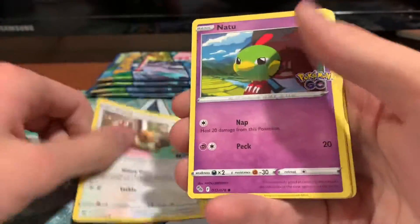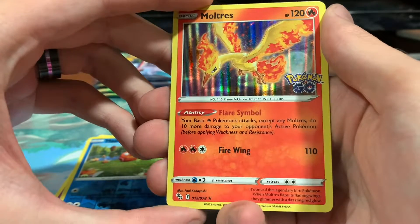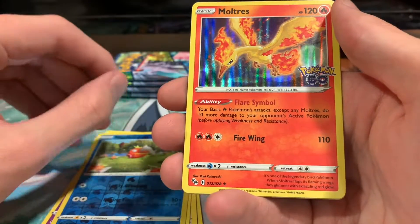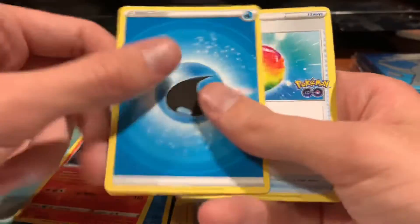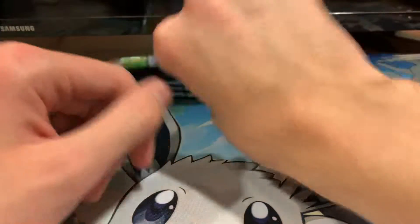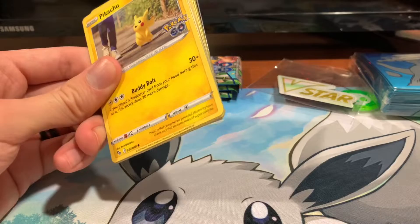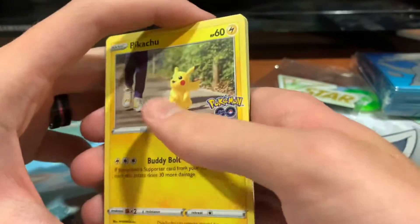Sixth pack: Charmander, Eevee, Natu, Ambipom, Raticate, Reverse Holo Magikarp, Holo Moltres. Let's talk about Moltres — basic Fire Pokemon attacks except Moltres do 10 more damage to the active Pokemon. It doesn't stack on itself. For two Fire and one of anything it does 110. The ability is kind of cool but kind of lackluster. Honestly, 10 damage isn't really enough to make a huge difference — that could be the difference between knocking something out or not, but on basic Pokemon that's really rough. It basically only practically applies to V and V-Star Pokemon, and they already do so much damage that 10 extra doesn't matter. Remaining cards: Water Energy, Rare Candy, Wartortle, and Candela.